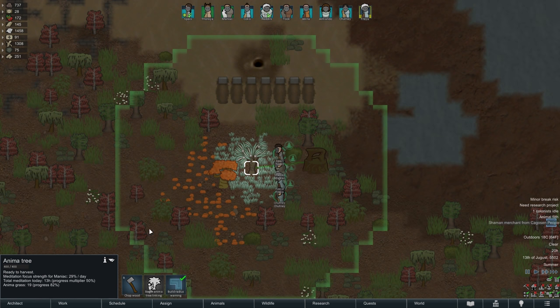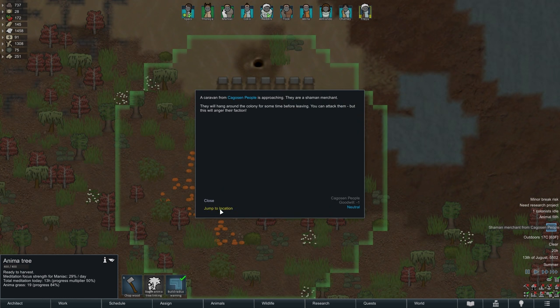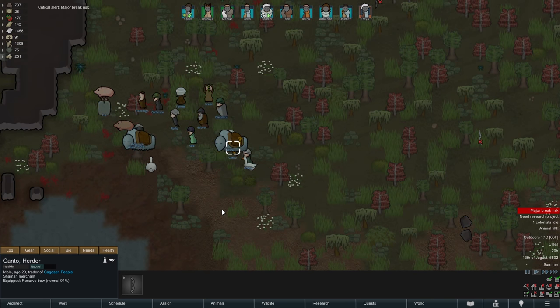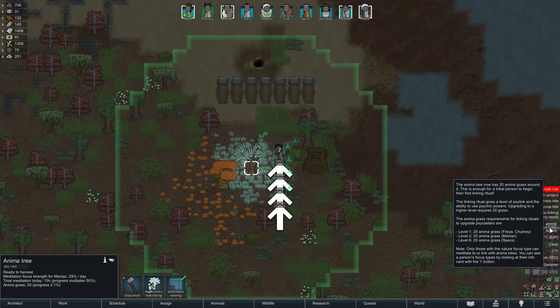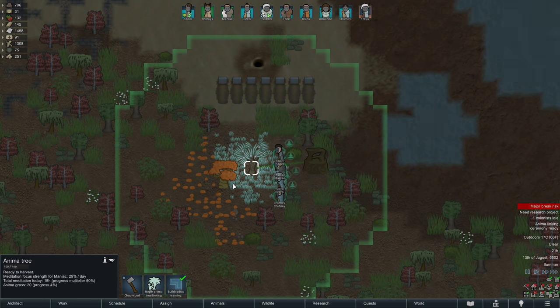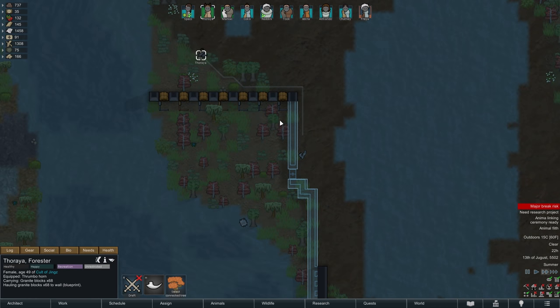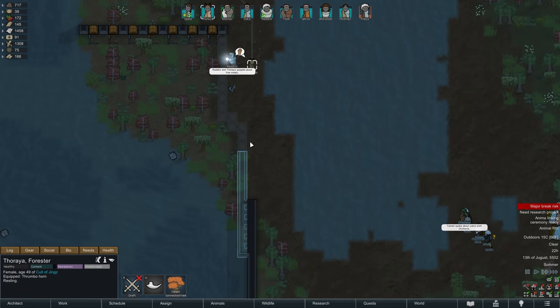Before we send everyone off to bed, Liviana is visited by a shaman merchant who comes in with quite the caravan, so perhaps we can acquire a few useful items from them. In the meantime our anima tree is ready for another linking ritual and we now have four candidates to choose from, with Chutney and Freya both capable of learning Psycasts as well. For today all four of them can keep meditating while we begin securing our base, with a wall here hopefully ensuring that our barricade is not so easily flanked.